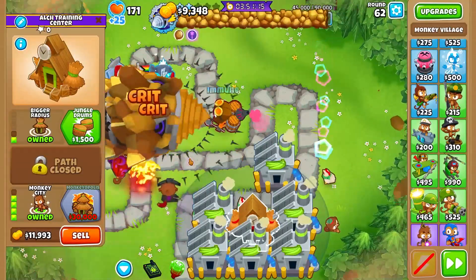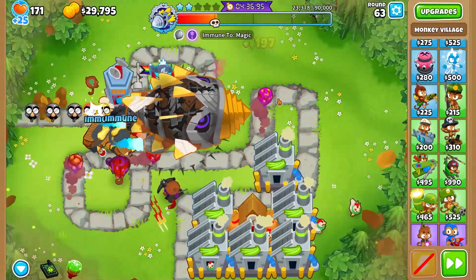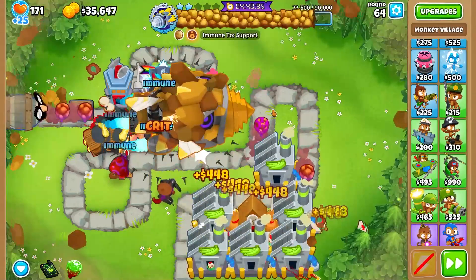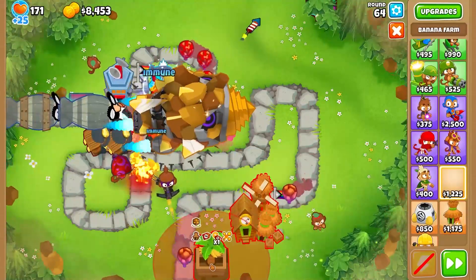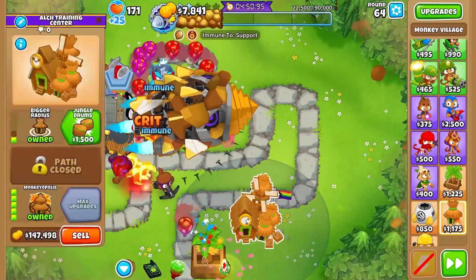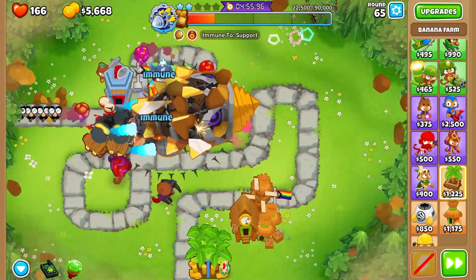For now, we're going to save up for a Monkeyopolis. Now if you do happen to leak a Rock Balloon, either it will come back here so you don't need to worry too much, or if you're worried about it, just place another Overdrive — although I don't think you need to. Now that we've gotten our Monkeyopolis, we are going to save up for a top path Banana Central.